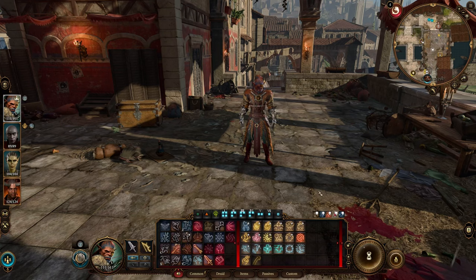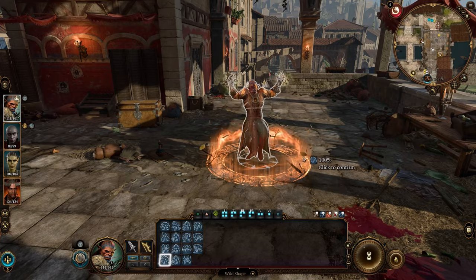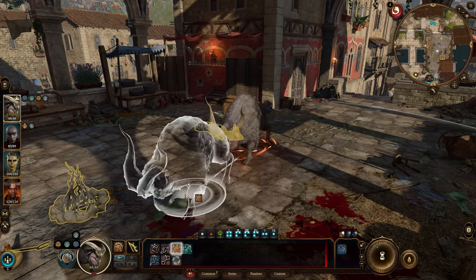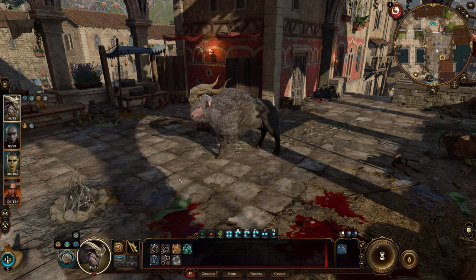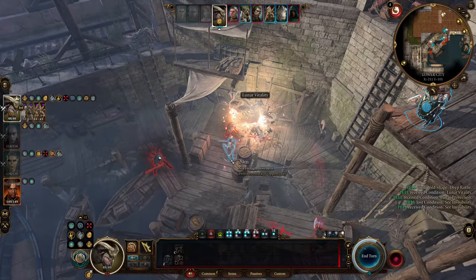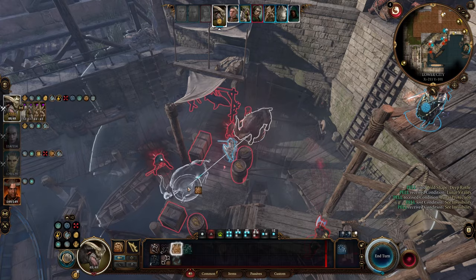In this video, I'm going to show you an awesome Druid build featuring the formidable beast form, mostly focusing on one form that stands out: the Deep Wrath. This creature comes with a cool charge ability, allowing you to rush forward, attacking all enemies in the way and potentially knocking them prone. Imagine the power of combining this with the Tavern Brawler feat, doubling your strength modifier to attack and damage rolls, turning you into an AoE destroyer capable of taking out a bunch of folks in one go.